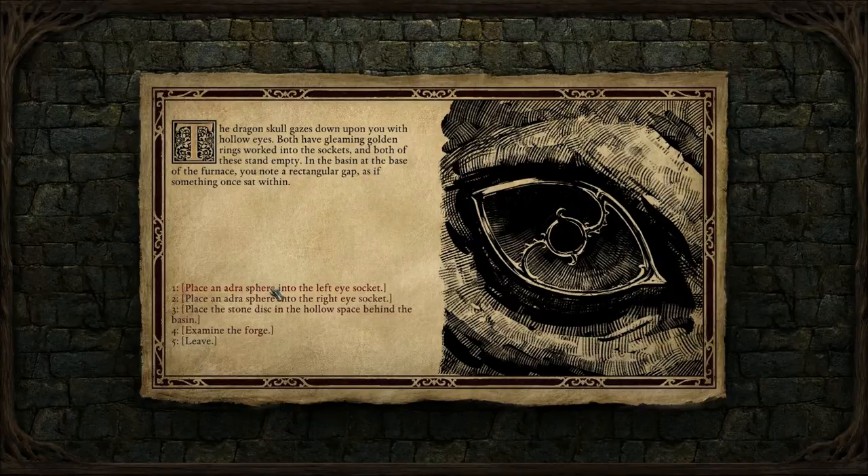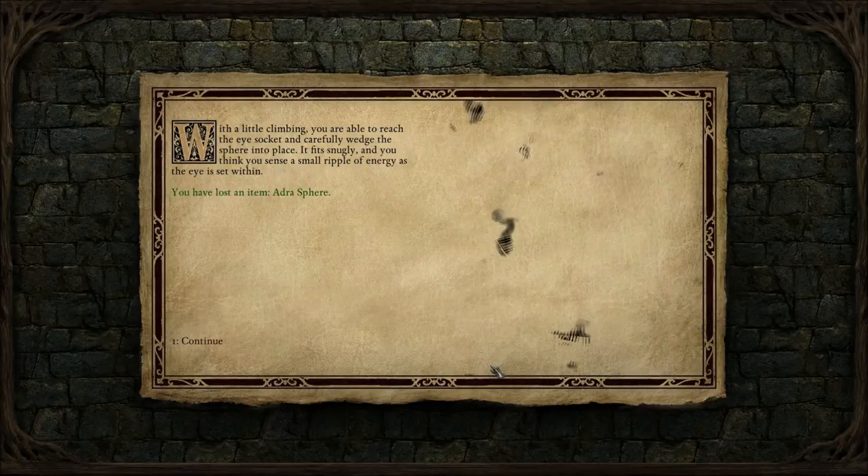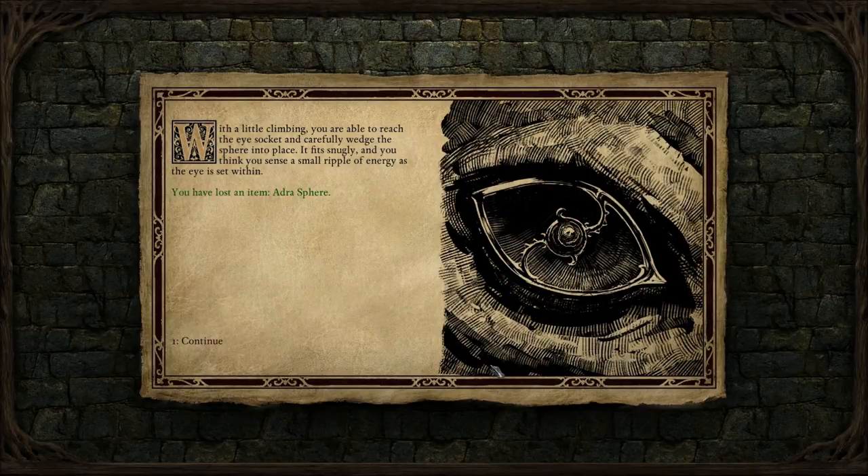Place an Adra Sphere into the left eye socket. With a little climbing, you are able to reach the eye socket and carefully wedge the sphere into place. It fits snugly, and you think you sense a small ripple of energy as the eye is set within. Why the hell are we doing this, exactly? So we can use the forge?